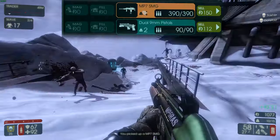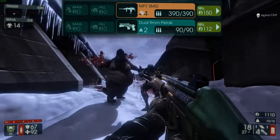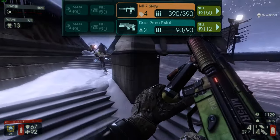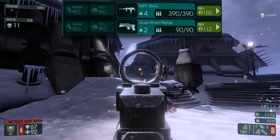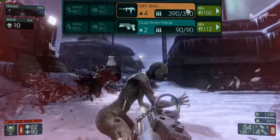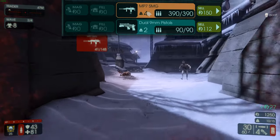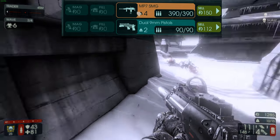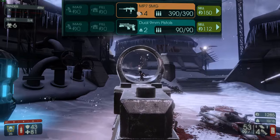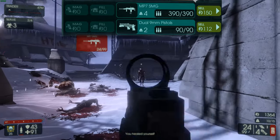You start off with an MP7 and dual 9mm pistols. The MP7 is okay — for wave 1 it gets the job done — but after wave 1 I'd recommend getting rid of it and going right for an MP5. An MP5 is pretty much just an MP7 but with more damage. The MP7 barely has any damage; even the 9mm has more damage than it. It works for Clots and stuff like that, but it doesn't have the DPS to really do much. Sell it after wave 1 and go for an MP5.